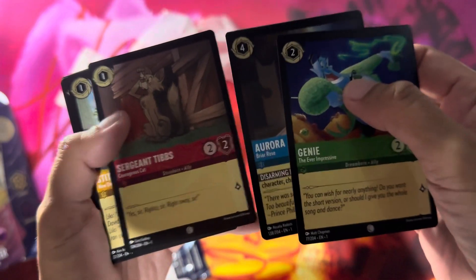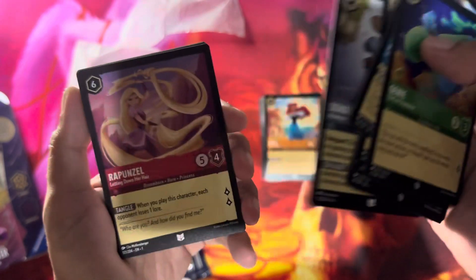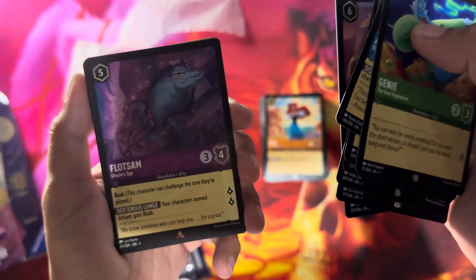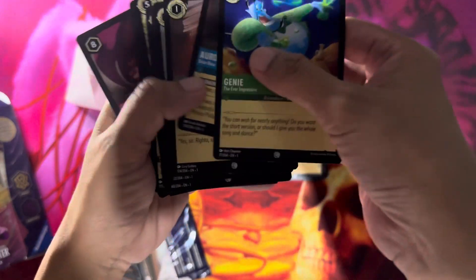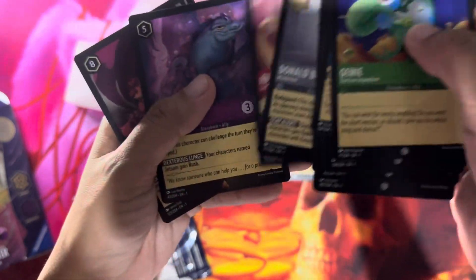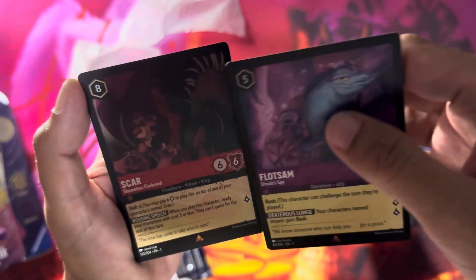Sergeant Tibbs, Stitch, Isma, Christoph, Goofy, Donald Duck — cool! Rapunzel, nice. Flotsam. We got Scar! Okay, I think we have a different color here now, so this might be the rarity symbol. This one is brown, this one is kind of gray, this one is white with a different symbol, and this one is gold or bronze. So I guess that's rare-ish.